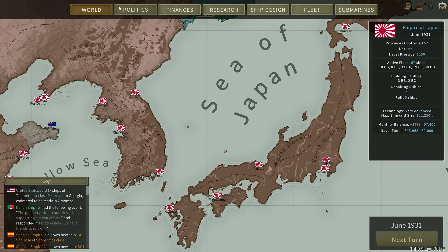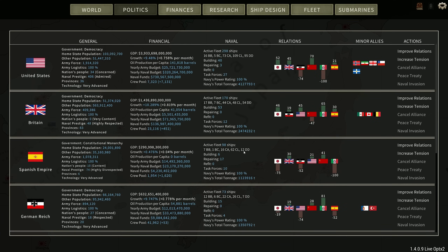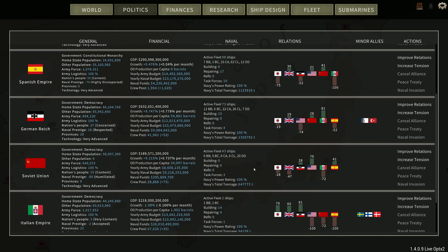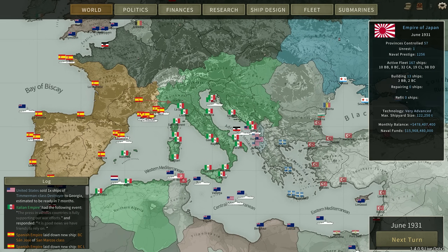Welcome back. It's now June of 1931, and things have not been going well for Italy. They've been at war for nearly a year, and you can see what's happened to their fleet power — they have a battleship and a battlecruiser, that's it. Their GDP is tanking at nearly -2%. They are absolutely hemorrhaging because they are at war with the United States and Spain. I think we might be seeing Italy collapsing here.